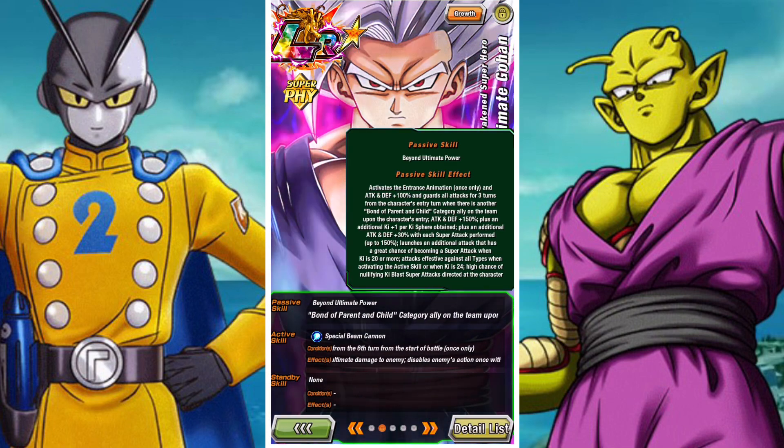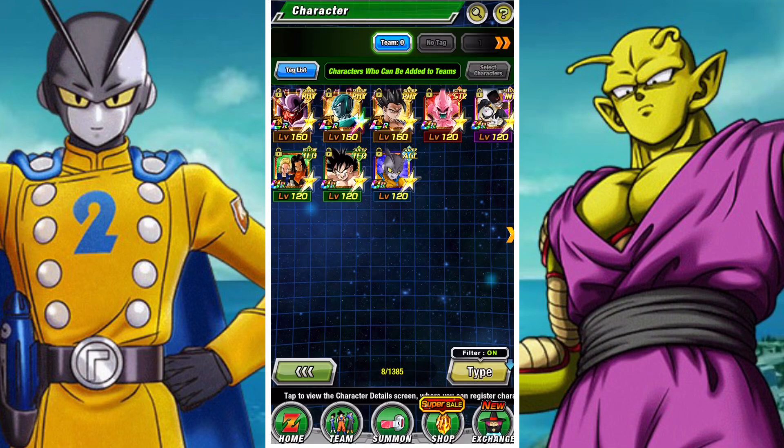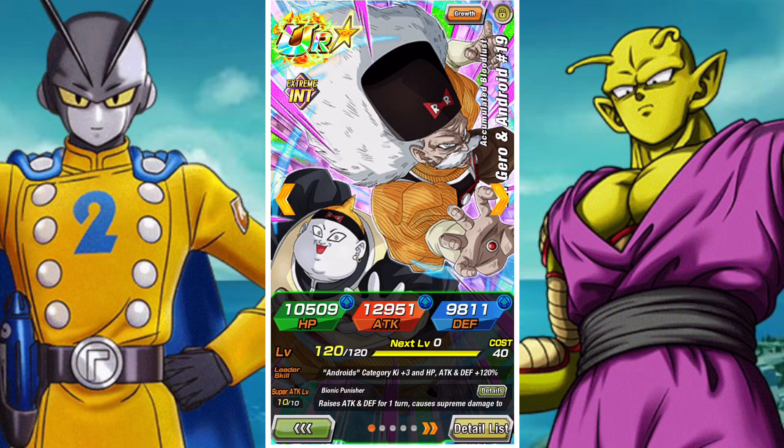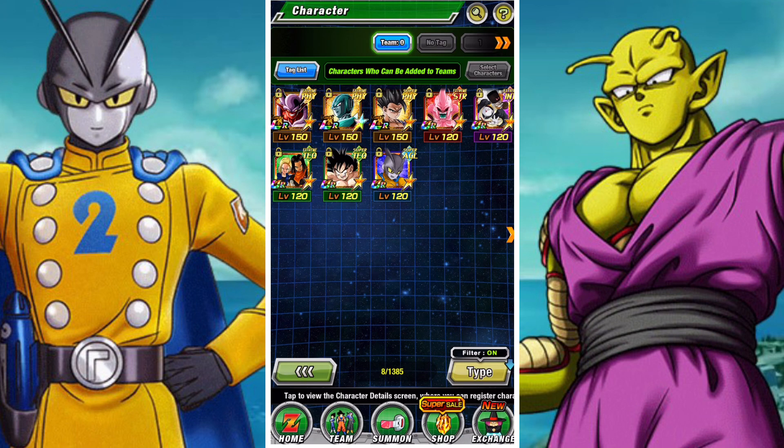The absorption abilities are a little bit different. Absorption abilities are essentially ways to heal, and they are very rare. Currently I believe there's only two units in the game that absorb super attacks. How absorption abilities work is they will not only nullify the super attack but they will actively increase your health based on the damage that the super attack would have done. It's a really powerful, potent ability — it's one of the things that makes the Android 19 and 20 unit such a good and interesting unit.